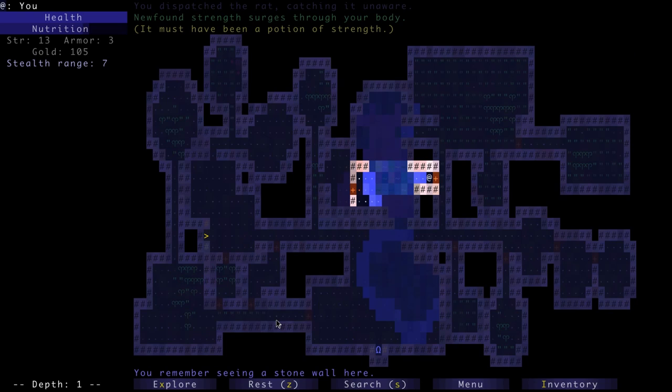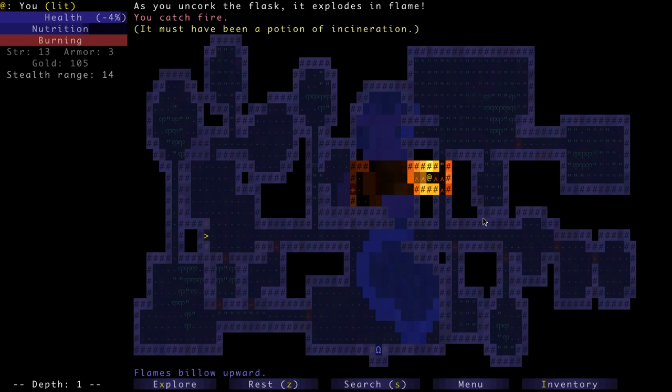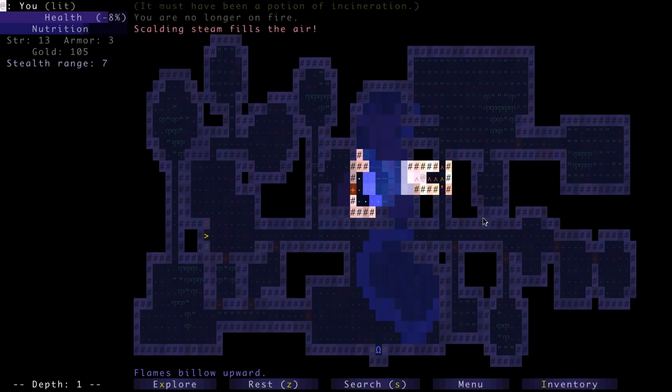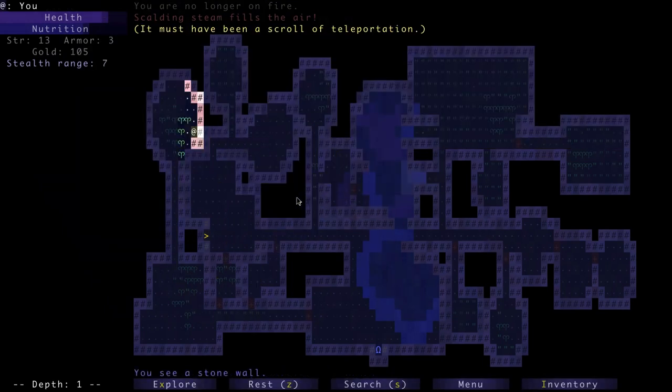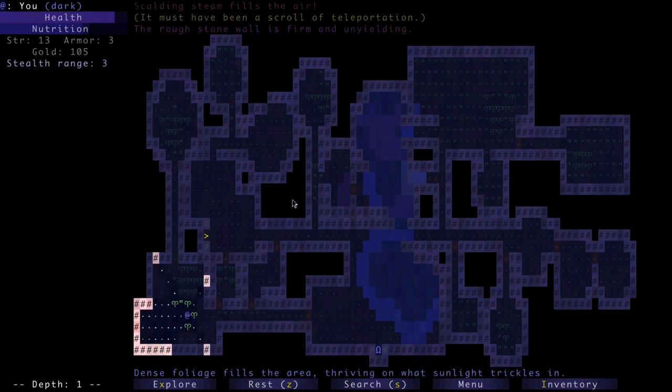Let's try the brown potion. 'That's what I was afraid of' — it lit us on fire. Can I jump in the water? 'You're no longer on fire.' Are we burning because of the steam? 'Scalding steam fills the air' — that's not good. Let me try to read a scroll — maybe it's a scroll of teleportation. That worked! We're out of the steam. We now know that type of scroll is teleportation — that's great. Let's go next to the staircase.